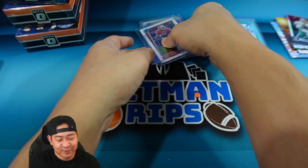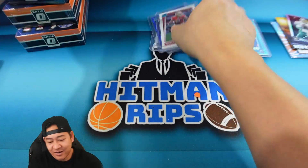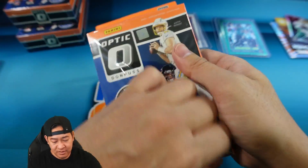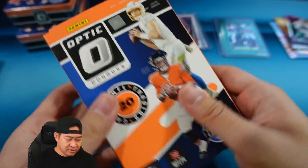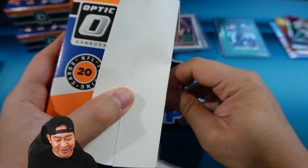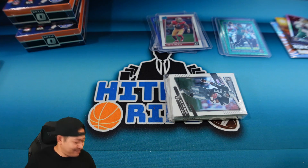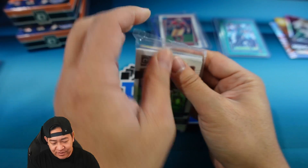Four top-loaded cards in the first box. I'm wondering what the other rookie variations look like. I wonder if it's one per hanger box or maybe they're not guaranteed — we actually got two, so if they're one per hanger box, Panini'd again.